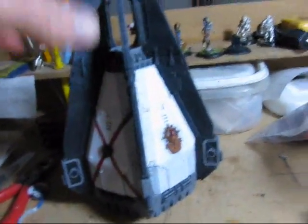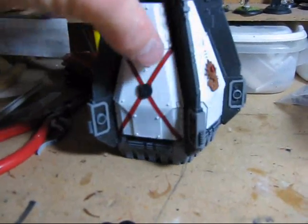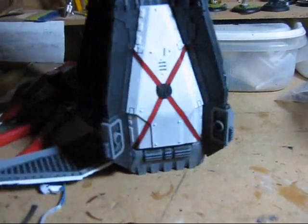Hey guys, check out Mag's drop pod. I've got a few things left to do to it — basically finish up the symbols on the bone, and then the Dark Angel and Carmine symbols.